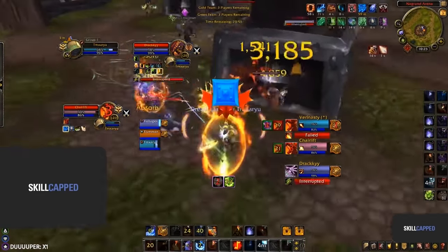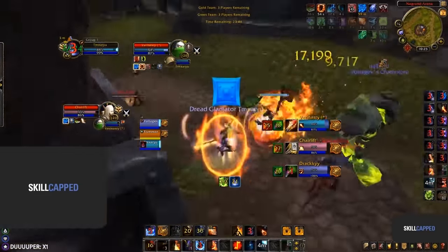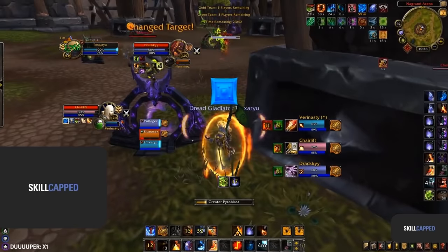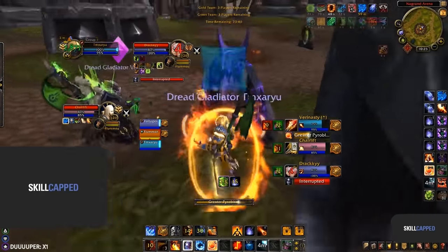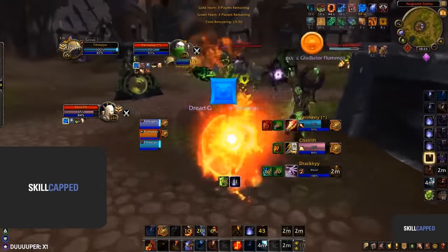Small maps can be the bane of your existence as you lack stuns, slows, and also instant damage, so people that just want to line of sight you and play for dampening can often just take the win. It's just very map dependent and really depends on what you're facing - hence why we put this at A tier.